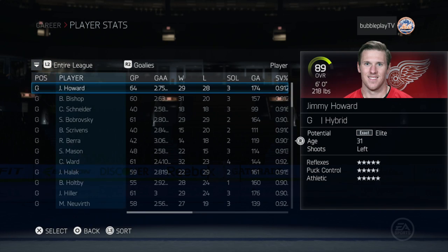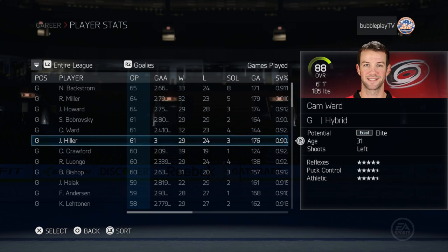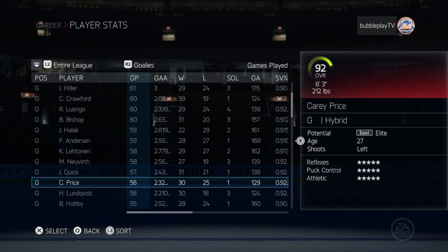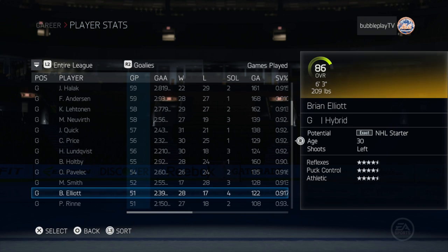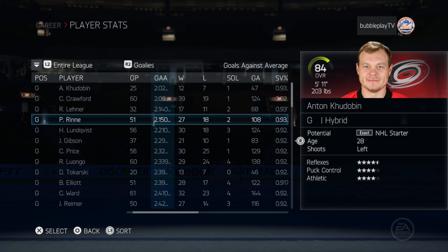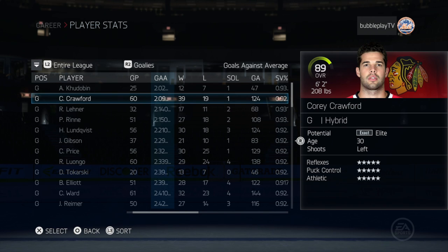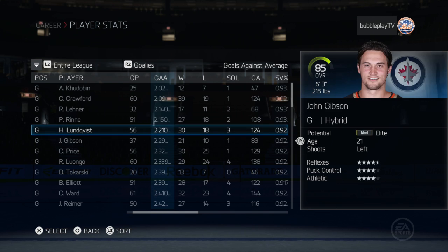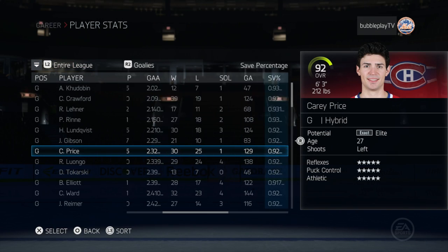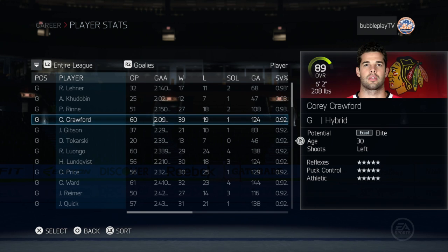Let's look at the entire league. Miller, Howard — that's realistic. Quick with 57 games. Carey Price with 50 — 56 seems a little low for Carey Price. Leonard has a nice goals against average. Crawford leads with 60 starts. Lundqvist with 56 — not enough. Gibson is pretty high up there in save percentage too, along with Rinne and Crawford.